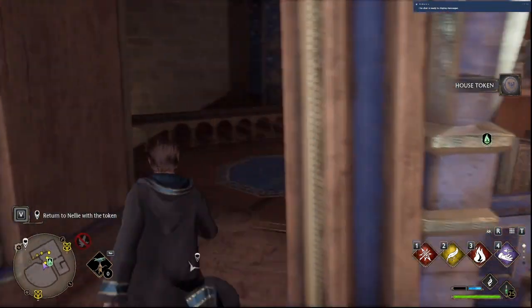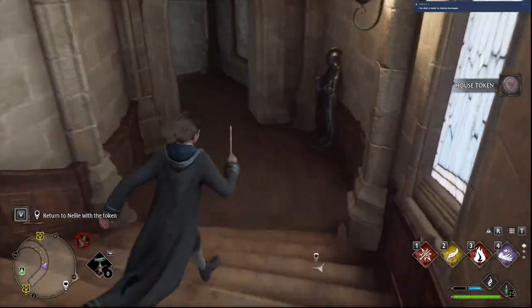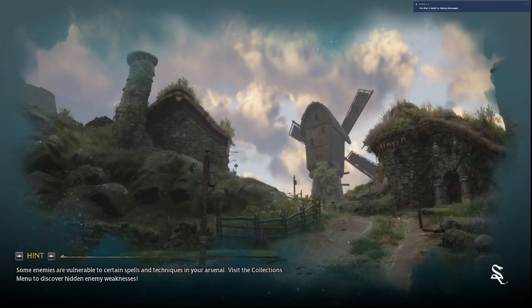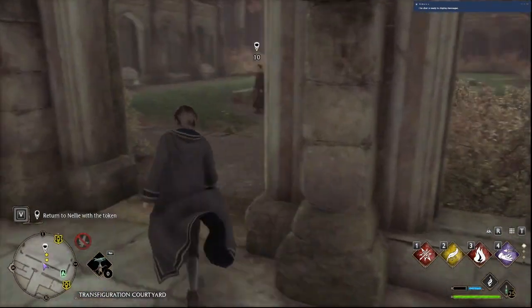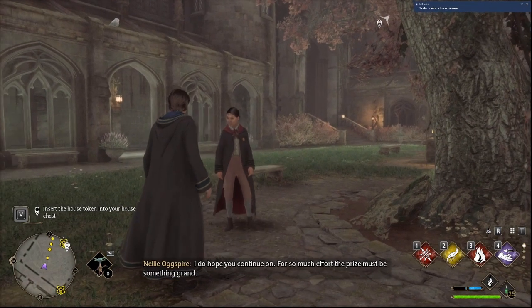Then go all the way back to turn the quest in — you can run or fast travel, which is much quicker. Run to the left back up into the courtyard, talk to Nelly, and turn in the quest.